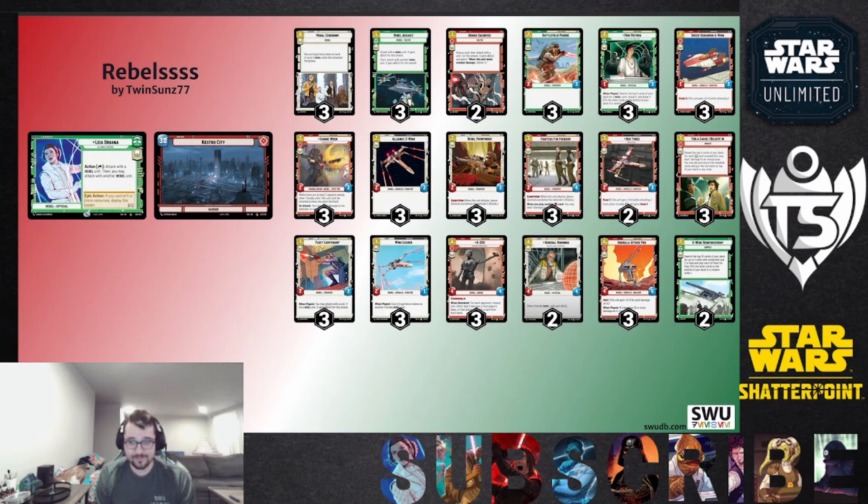Also, a U-Wing Replacement — I only have two in here, debatable whether you want a third in a side deck. But essentially what this deck is doing is playing a plethora of rebel characters and swinging with them as fast as you can, going pretty much all to base, killing some sentinels, and maybe doing some small trades along the way. When Leia's epic action comes out on turn five, she's a three-six with Raid 1 and still has the same ability — when she attacks, you can attack with another rebel unit.